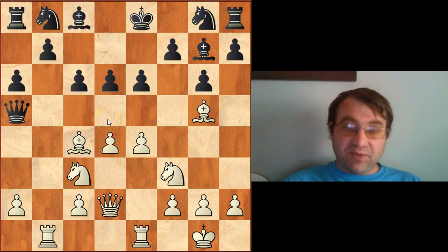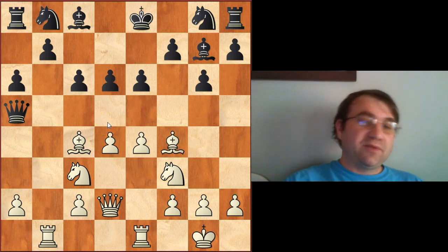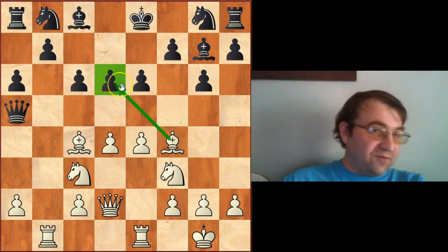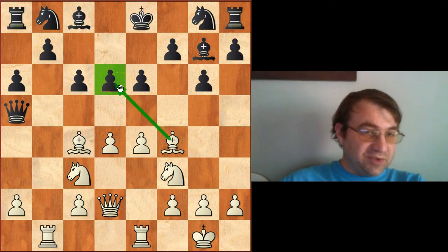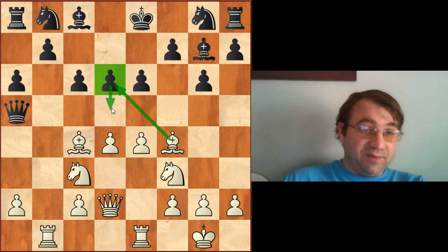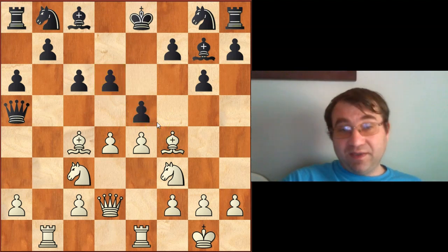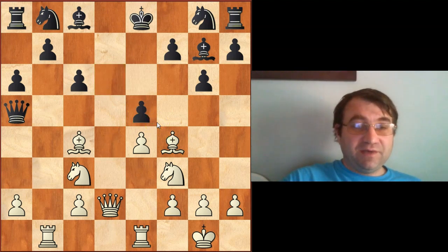At some point White is going to try to break through, and Tal begins that breakthrough with bishop f4 — a really simple way of trying to force Black to do something to open the position. White is threatening to play bishop takes d6, putting pressure on this pawn and asking: what are you going to do? Are you going to push this pawn to d5 and let me open the position that way, or push to e5 and let me open it that way? Black chose the latter — he played e5 — and now the position is open. Takes, takes, and now pause to see if you can find the correct move.